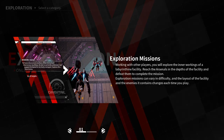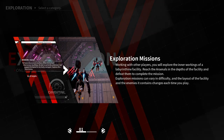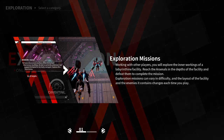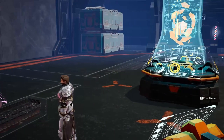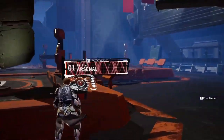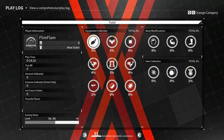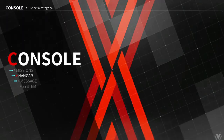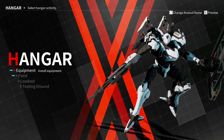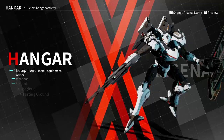Exploration missions: working with other players you support the inner workings of an elaborate facility — reach the souls and depths of the facility and defeat them to complete missions. Exploration missions vary in difficulty and give rewards. Sounds like PvE co-op content. Looking at the arsenal hangar — equip and install equipment. In the hangar you can change armor or weapons.